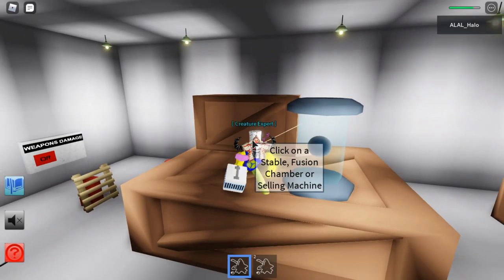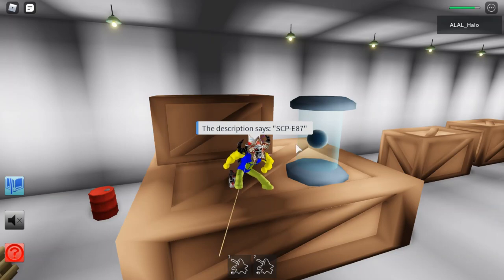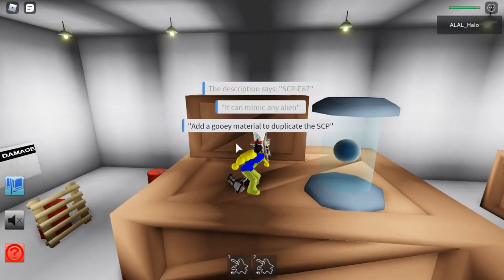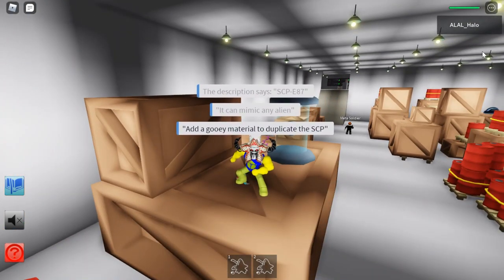You're going to need to have a normal green slime with you and click on this. And then you should have unlocked the Black Slime.